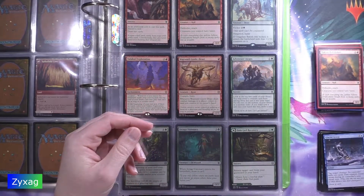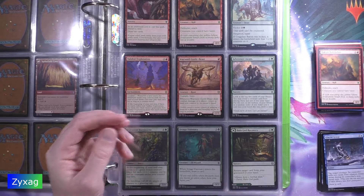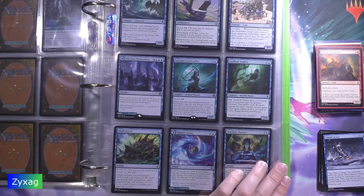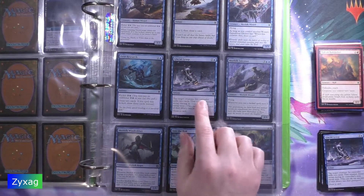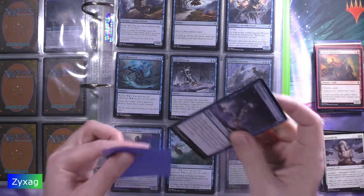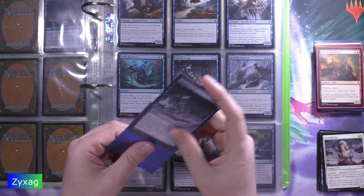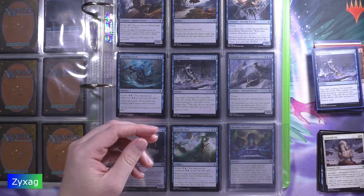Next we've got Glacial Grass. I was hoping we would get two of each color but with Glacial Grass we got three blues so far. Next up we have McKindy Ox.